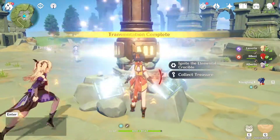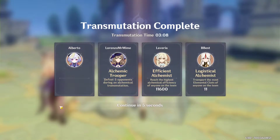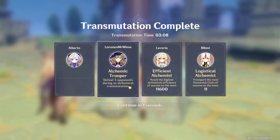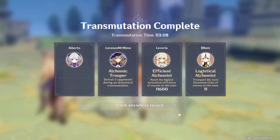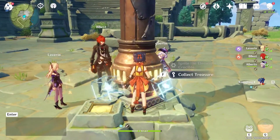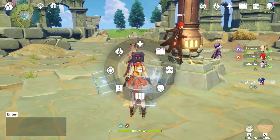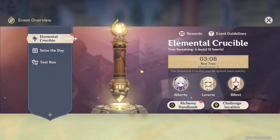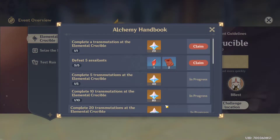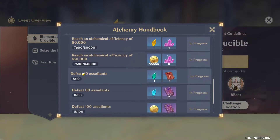And boom — mutation complete! Here are the end stats for those who care. This is where you collect your reward, and you don't need to use your Resin here. Here's the proof: you don't need anything, no Resin required. Just spam Co-op and complete the event.